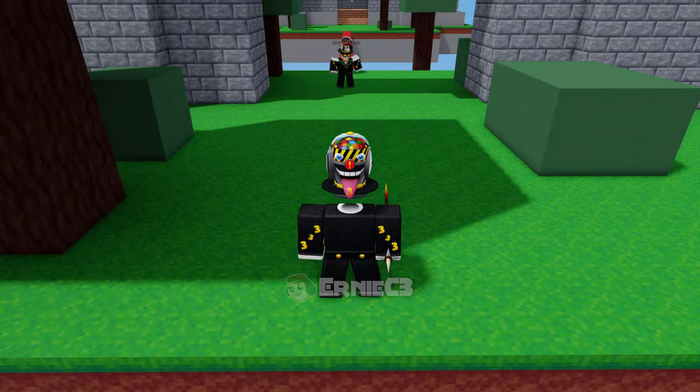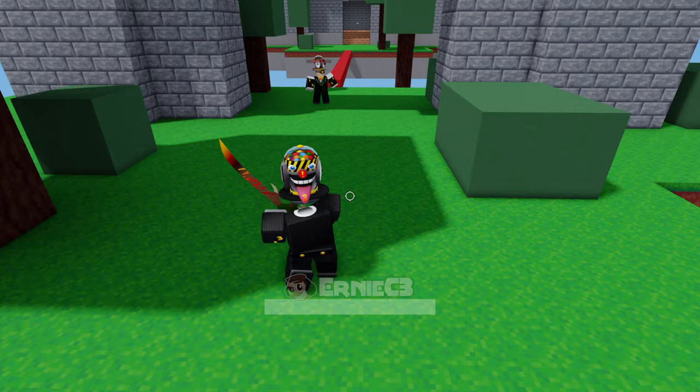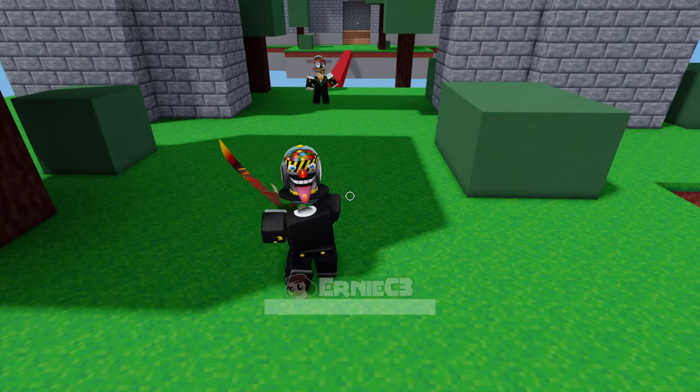Your sword does not need to be out during the entire charge attack animation. As soon as your mouse is released, you can switch to any other weapon or item while keeping the momentum of the charge.